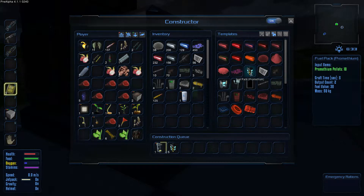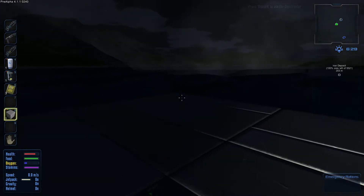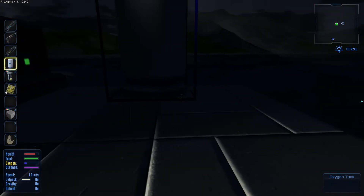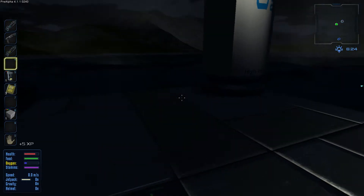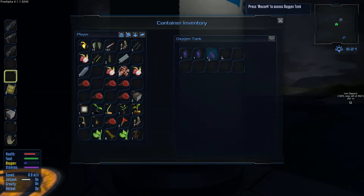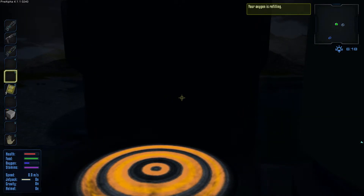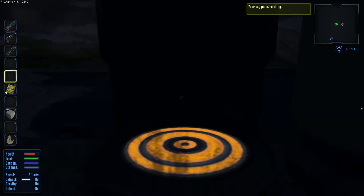Je vais déjà récupérer l'Oxygen Tank et l'Oxygen Station. Je vais le placer. Je vais l'étendre par ici. Je vais le placer de l'autre côté. Et ça, comme ça. Dans l'Oxygen Tank, je mets cela. Quand je perds mon oxygène... voilà, tranquillement.